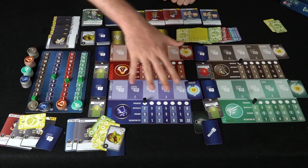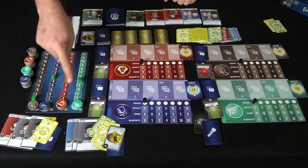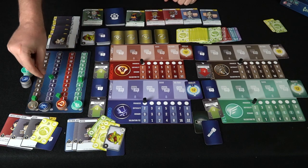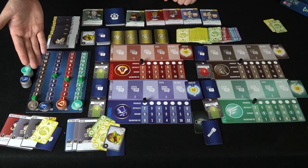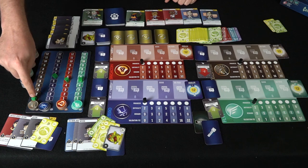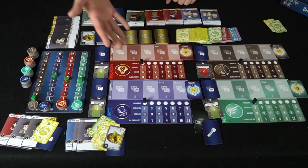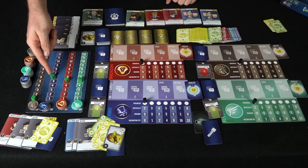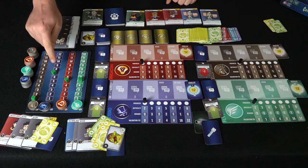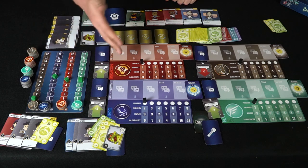He doesn't have much money, so buying is limited — coin costs are based on their current value. Each worker action lets you buy up to four coins at once. If you buy four coins at six apiece, that's twenty-four dollars and you'd move the value up one. If you buy eight, it moves up twice, and the cost increase happens after the purchase, not during.